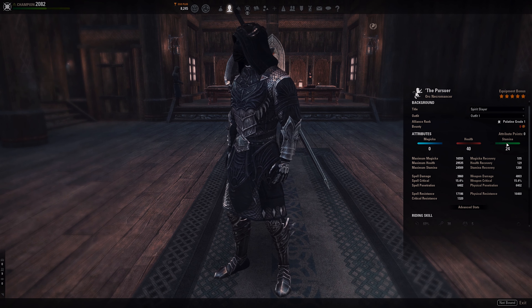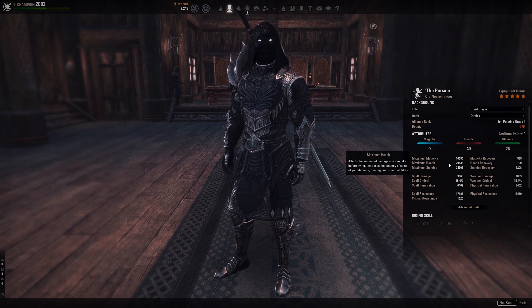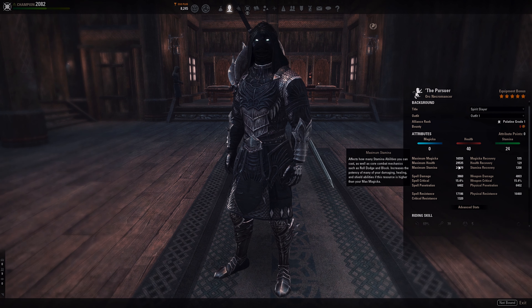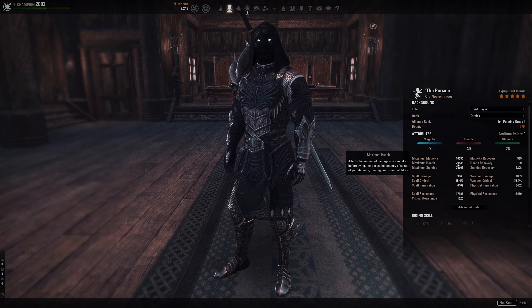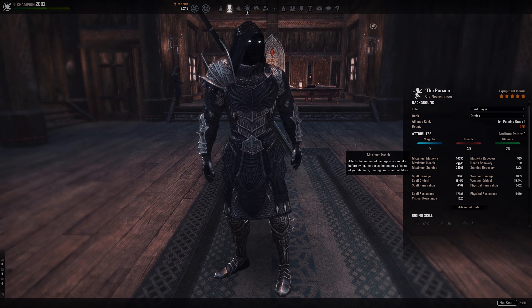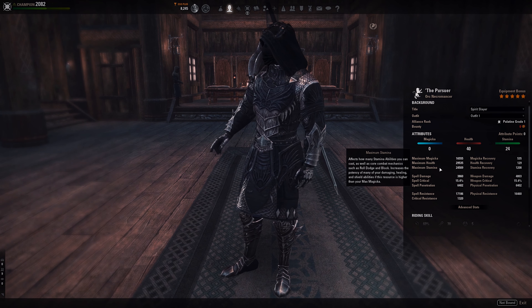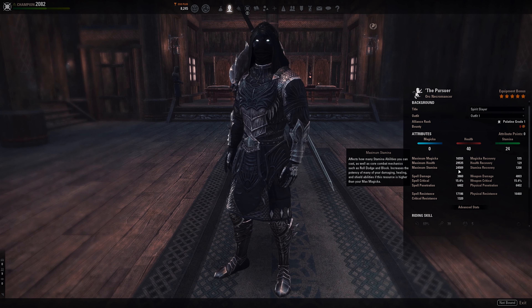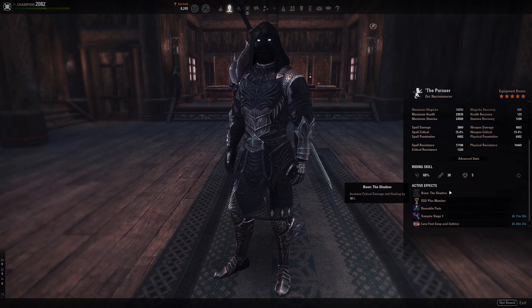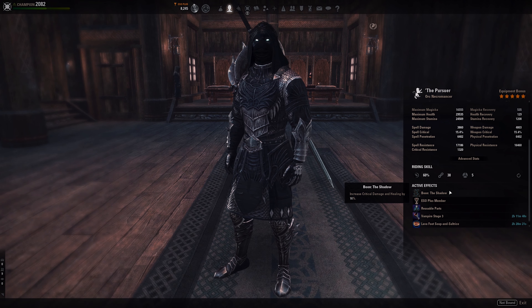For attributes I have 40 points in health and 24 in stamina, to reach somewhere between 29K and 30K health. That's my threshold for an open world build. You can lower it for more stamina or increase it for less stamina — whatever you prefer.